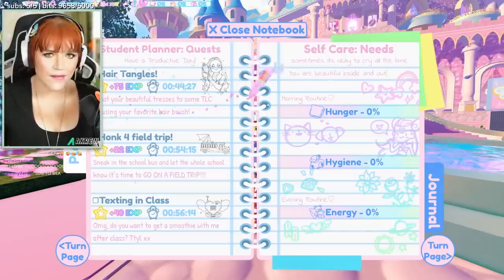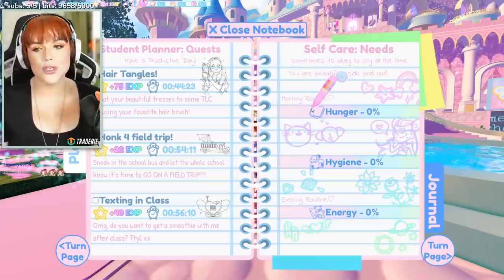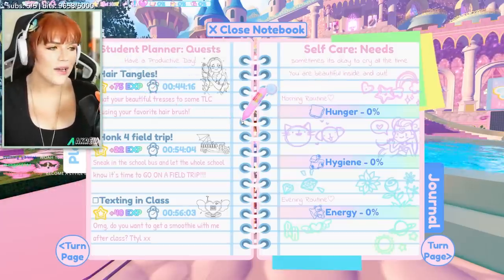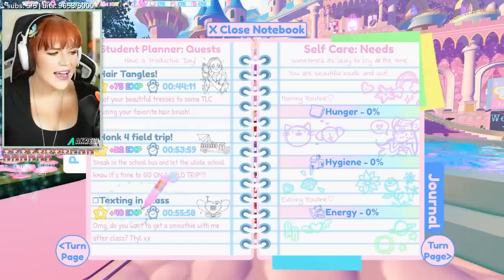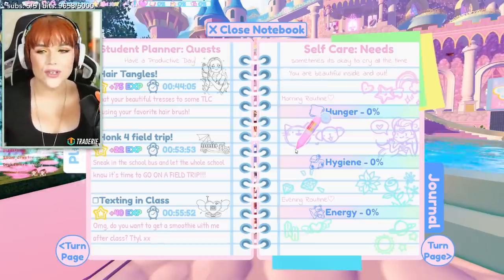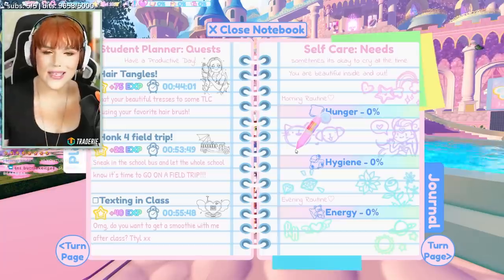For example, you might need to brush your hair like I have right now, but then later on — maybe tomorrow or later today — you might get the brush your hair one again, which is totally normal. The more you do, the more XP you get. You get XP for completing each quest: Hair Tangles is 75 XP, Honk for Field Trip is 22, Texting in Class is 40. And then you have a timer — so if it's a quest that's really hard or you just don't want to do that one, you can wait for the timer to run out and it will give you a new quest instead.